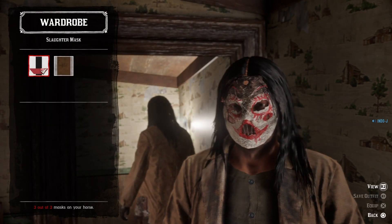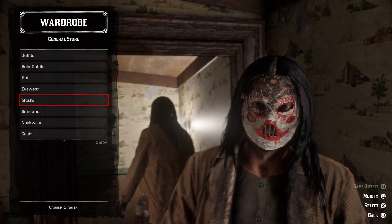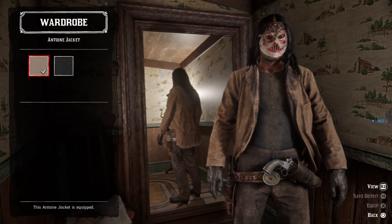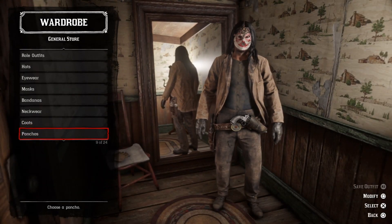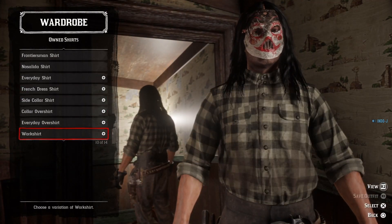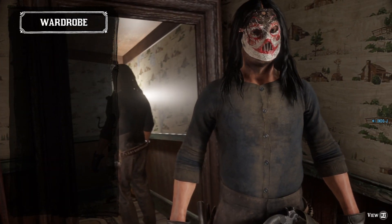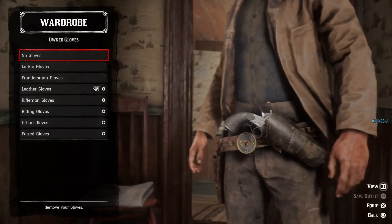For the mask you need the Slaughter Mask, the white one — it's sold at Madame Nazar. For the coat you need the Antoine Jacket, the brown one. For the shirt you need the Blue Union Shirt — it looks a bit dirty, which is perfect. This one costs gold to purchase. For the gloves you need the Black Leather Gloves.